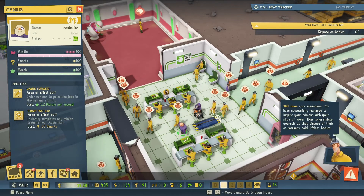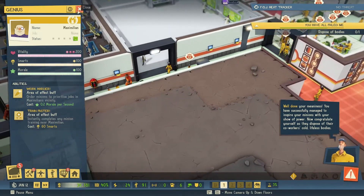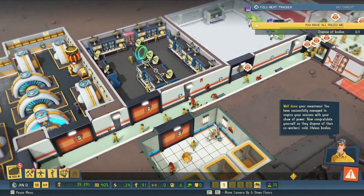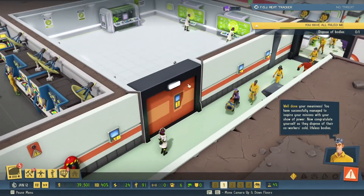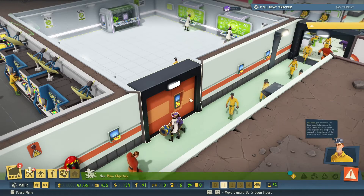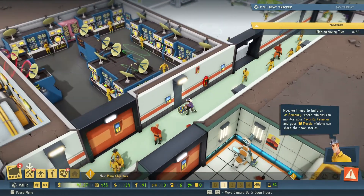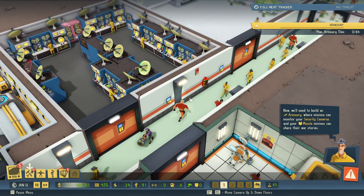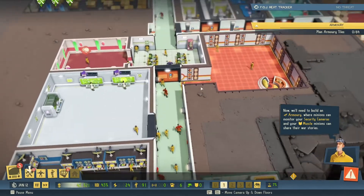Well done, your meaniness — you have successfully managed to inspire your minions with your show of power. Now congratulate yourself as they dispose of their co-workers' cold, lifeless bodies. She's dead. New main objective available — we'll need to build an armory where minions can monitor your security cameras and your muscle minions can share their war stories.